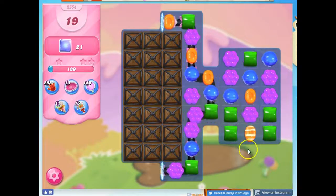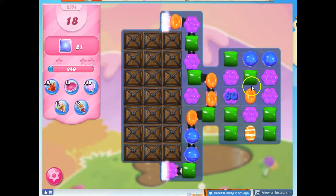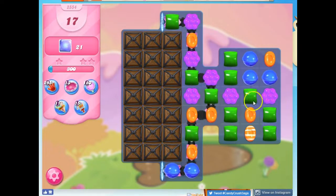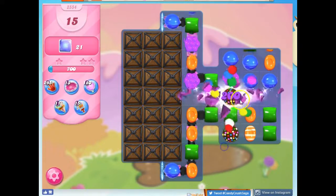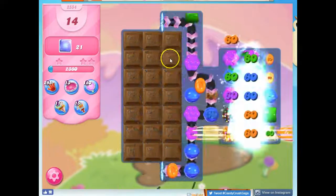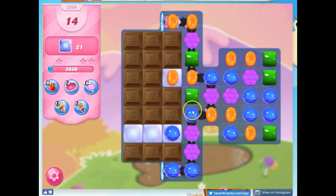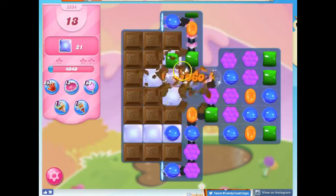I'm going to start with this and see if I can make some progress along here. I'm already several moves in and I don't have much going on. So this is the kind of thing I want — this is the kind of thing I need on a board like this to get done in 20 moves. I take out a layer of all of that licorice. All the licorice locks gone, I can now hopefully reach in and get some work done here. That's exactly what I need.